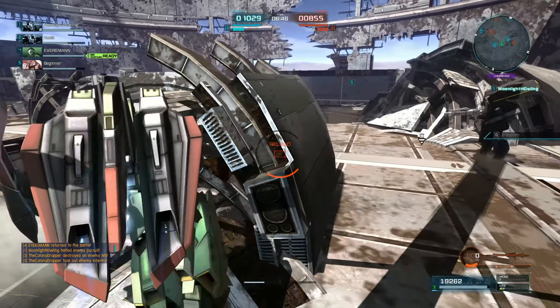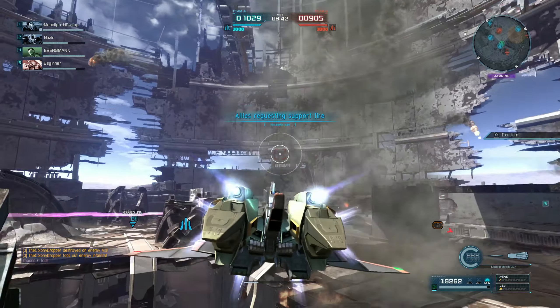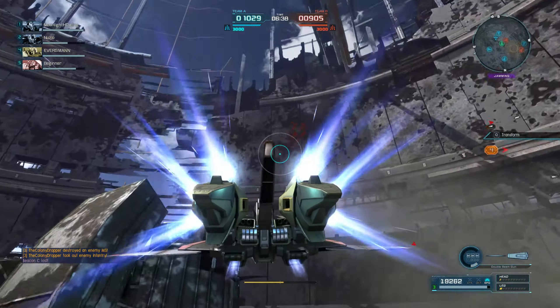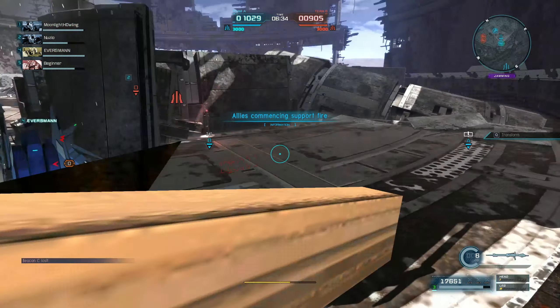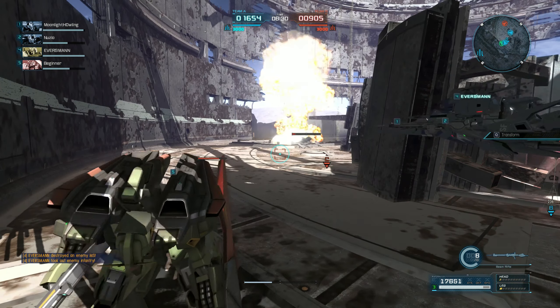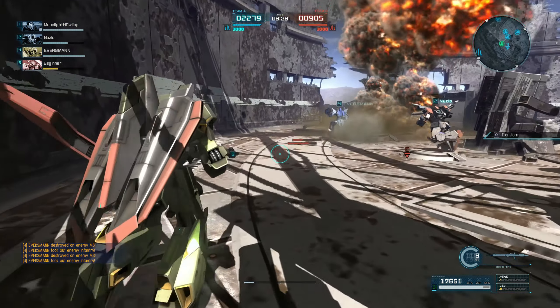The enemy mobile suit is down. Supporting fire incoming. The enemy has secured a beacon. Draw range supporting fire incoming. Ally has destroyed an enemy mobile. Firing has ceased. Supporting fire dealt damage. Now's your chance!